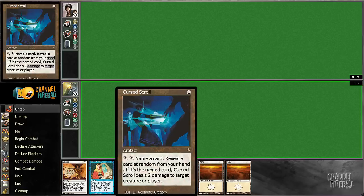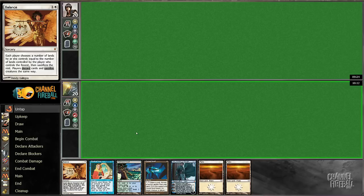Usually it's not too hard to walk them into something with Balance, because people never expect you to have something that can just wipe out their board that early in the game.